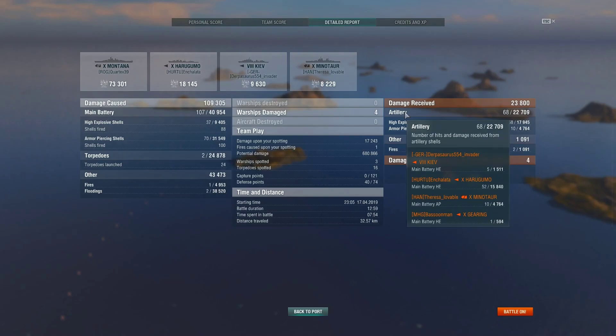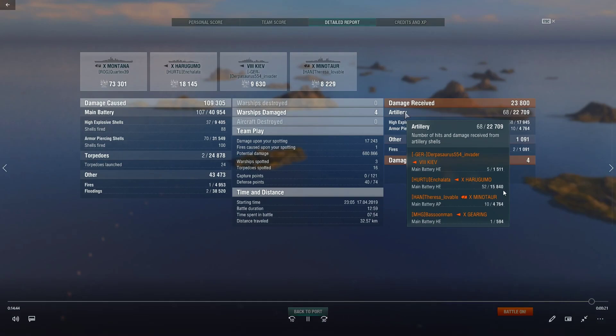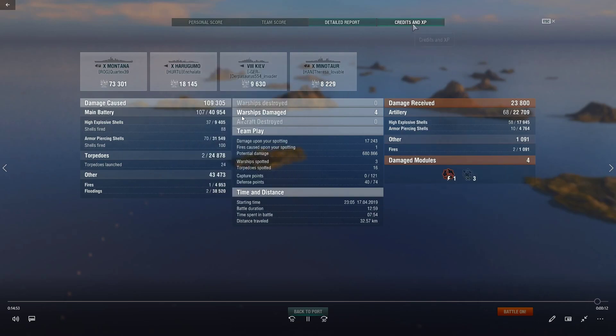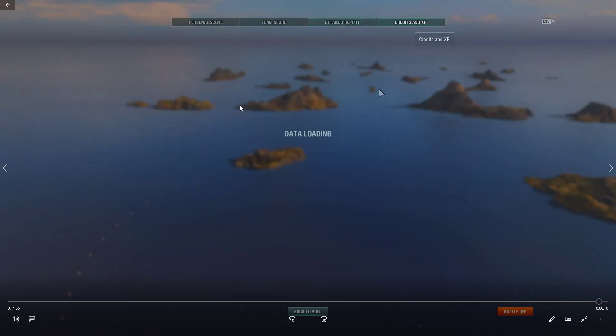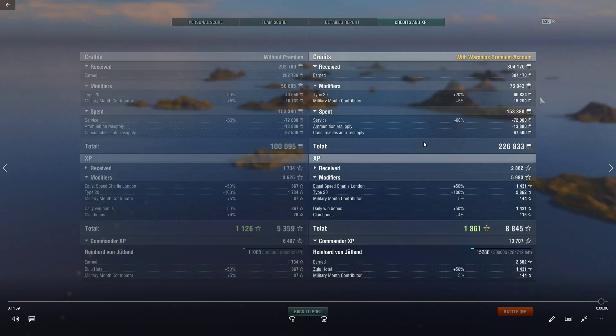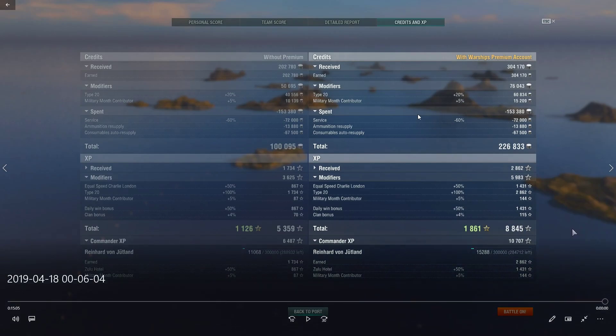Looking at the HP trades — I gave up too much HP on this Haragumo. The reason was just trying to make sure I was out of radar range for the Salem for that engagement, but those couple extra seconds really cost me HP-wise. I had a Minotaur shooting at me as well as the Haragumo.